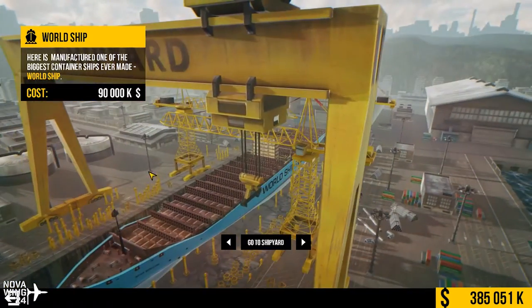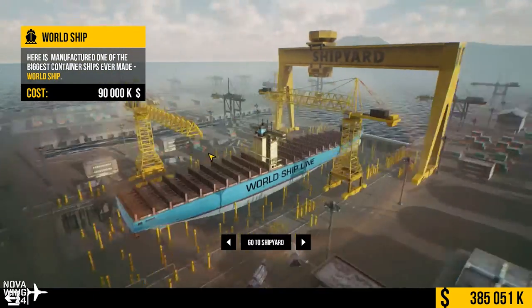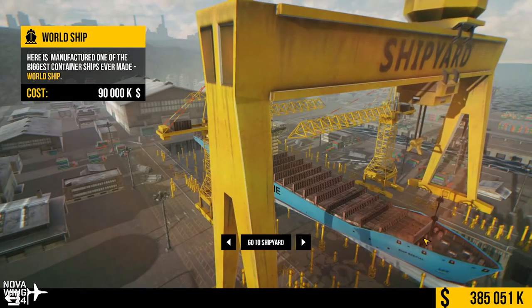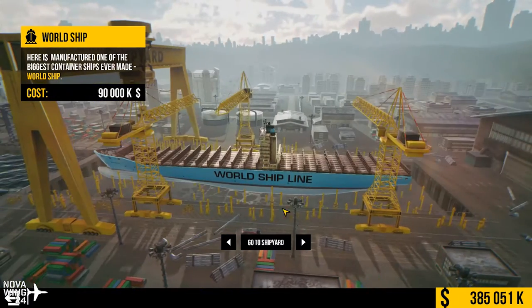Your first ship — the one you'll start with — is the cargo ship. It's part of the 'World Ship Line.' How generic can you get? And it's called the 'Ship Special' — remember that, because that's going to come up a lot more.